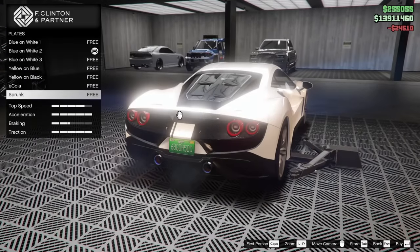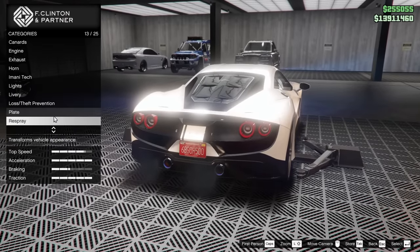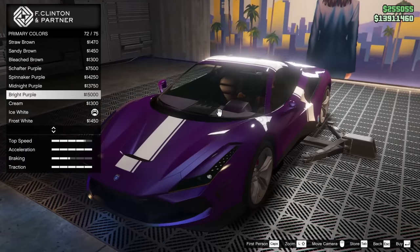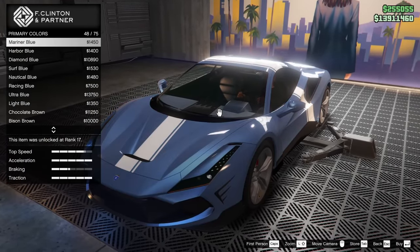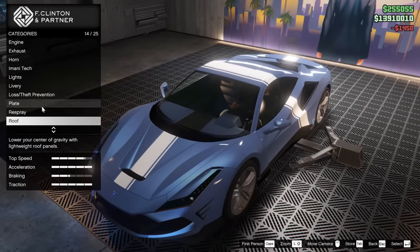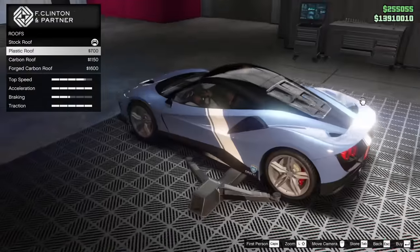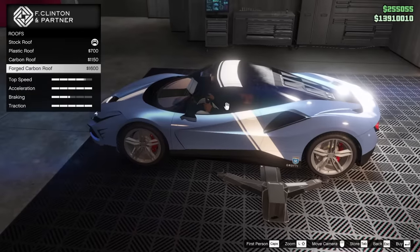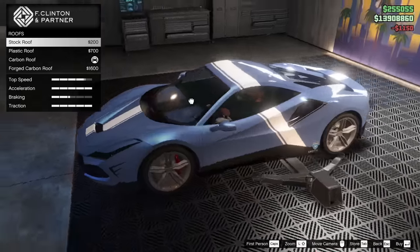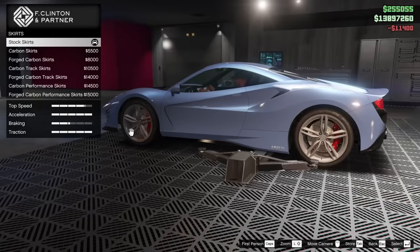For the plates, we have a Sprunk and an Ecola plate — let's go for the Ecola today since that's new. This car only has a primary color, which is kind of annoying, but it could be worse. For today I kind of want to go Mariner Blue. I know some people will make fun of me for that since I use it semi-often, but I feel like it looks good with this livery. For the roof, we can go plastic, carbon, or forged carbon. Actually, I feel like the stock roof might be a little better. And you know what — I'm not really feeling the livery, so I'm going to remove it.